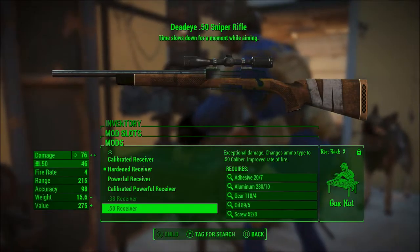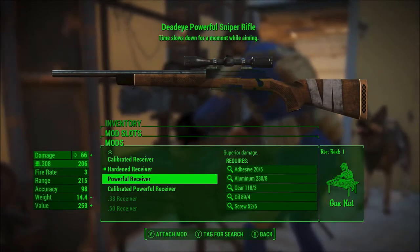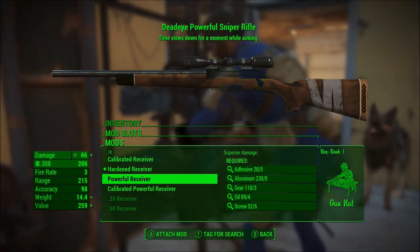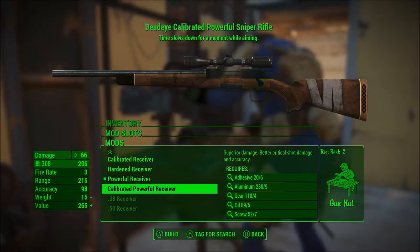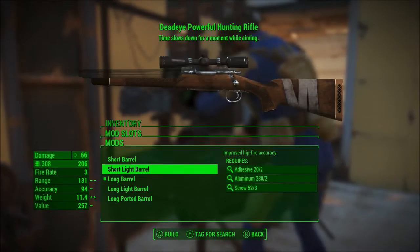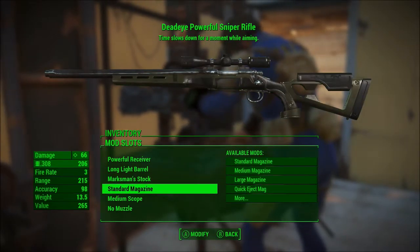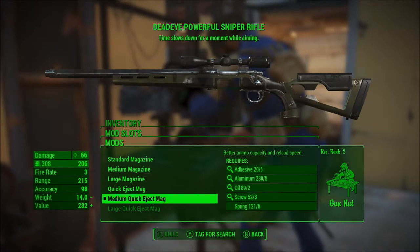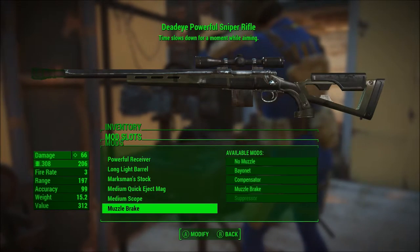Which I don't have enough ammo for yet, so I'm going to be waiting on that a little bit. Sorry for earlier, I was a little burpy from my coffee. I'll just attach this mod for now and get all the other stuff on — the long light barrel, the marksman stock, the medium quick eject mag, and muzzle break. There we go, perfect.